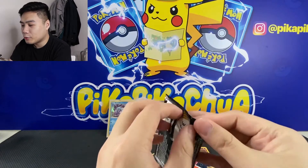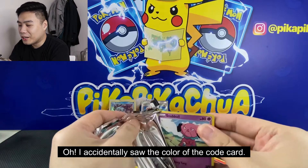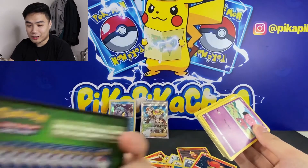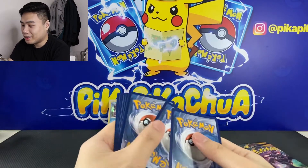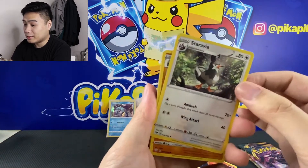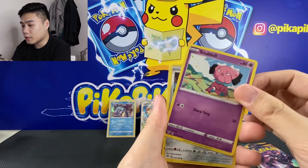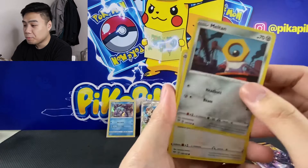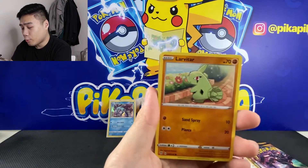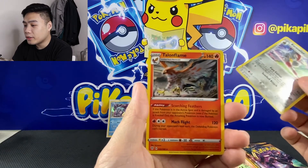Okay, we're halfway through. Nakita ko yung code card, dabalik-tad ko — so this is the code card. We have Energy. We have a Staravia again, we have a Pupitar, Azumarill, we have a Snubbull, we have a Meltan, Beedrill, we have Paras, we have a Larvitar, Ditto, Reverse, and a Talonflame.